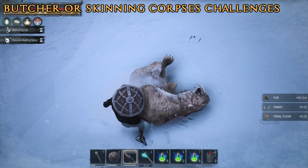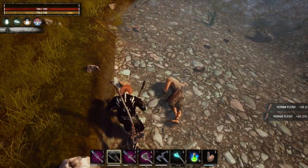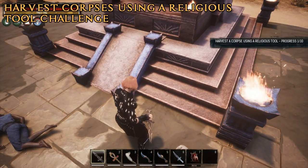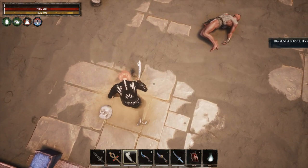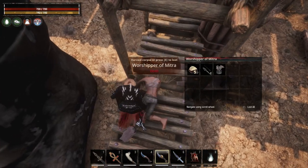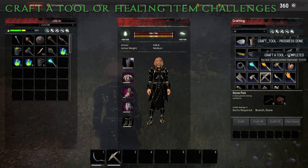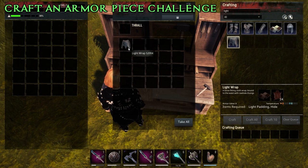For the Butchering and Skinning Corpses challenges, you must use any kind of butcher or skinning knives on corpses, and you need to completely butcher or skin them until they disappear to complete these challenges. To complete the Harvest a Corpse using a Religious Tool challenge, you must use tools crafted exclusively at religious altars that are able to gather special resources from human corpses. You have to fully harvest a corpse or it will not count towards the challenge. To craft a tool or a healing item challenge, you can complete these just by hand crafting them through your inventory crafting section. For the Armor Piece challenge, you will need to use your Armorer's Bench instead, since regular crafting won't do the job.